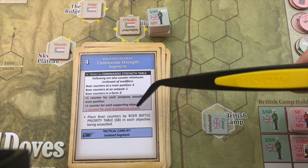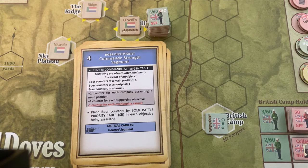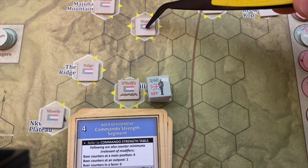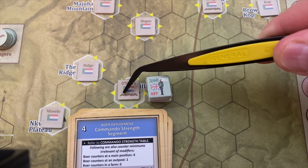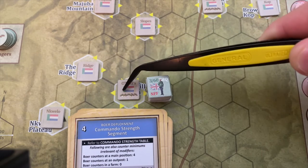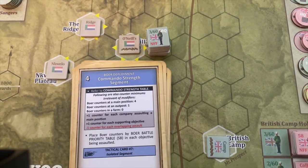Here's where the fun part comes in. We draw plus one enemy counter for each supporting objective — any objective currently Boer-controlled, not under current attack, and within two or fewer hexes of the one we're attacking. Looking at the slopes: it's under Boer control, we're not attacking it, and there are two intervening hexes — so it can support the defenders at O'Neill's Farm. Likewise the ridge, and likewise N'Quelo Plateau. These three positions support the defenders, so we draw three counters.